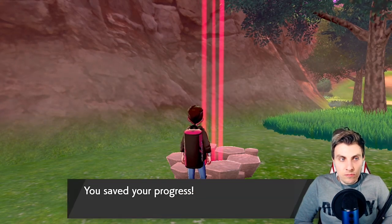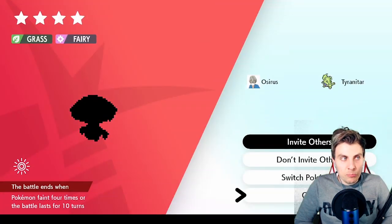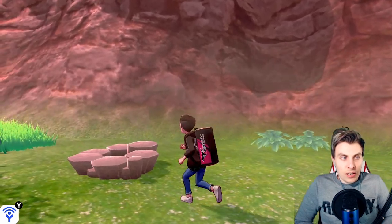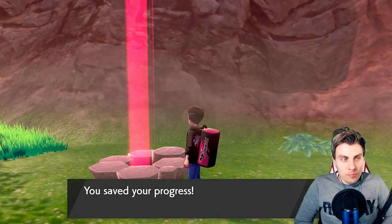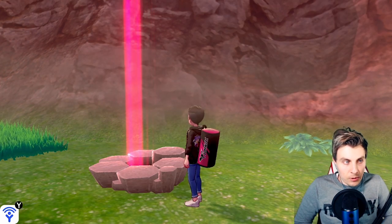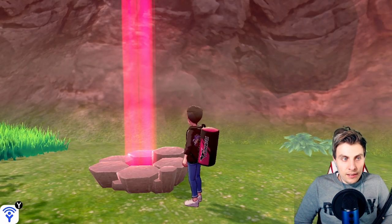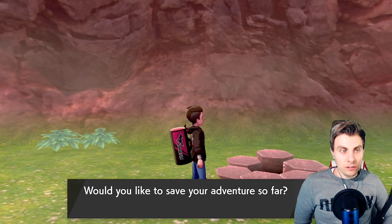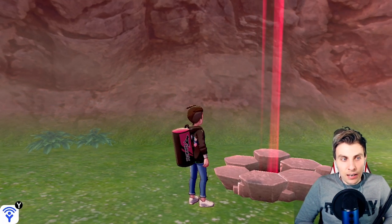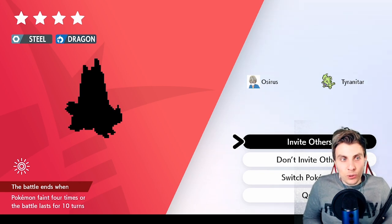Now we know these events are populated in our game, we can activate some dens and see if we're lucky enough to get them. I'm doing this in Dapple Grove — there are two dens next to each other so you can run between them pretty quickly. Because event dens can appear anywhere in the wild area, they need a red beam, but you can keep dropping Wishing Pieces until you get the event den appearing.